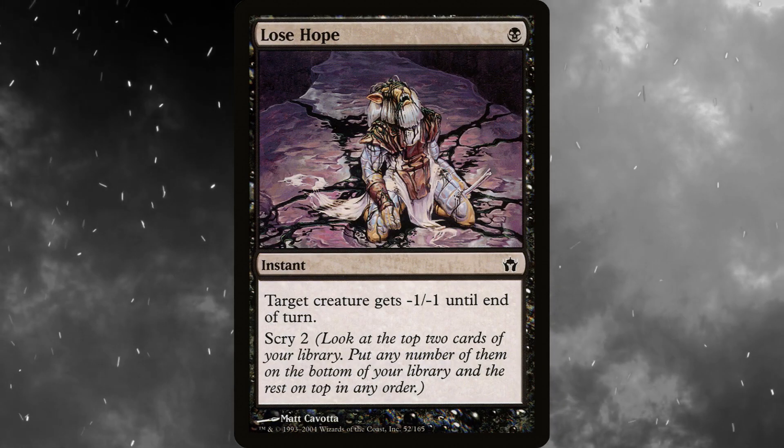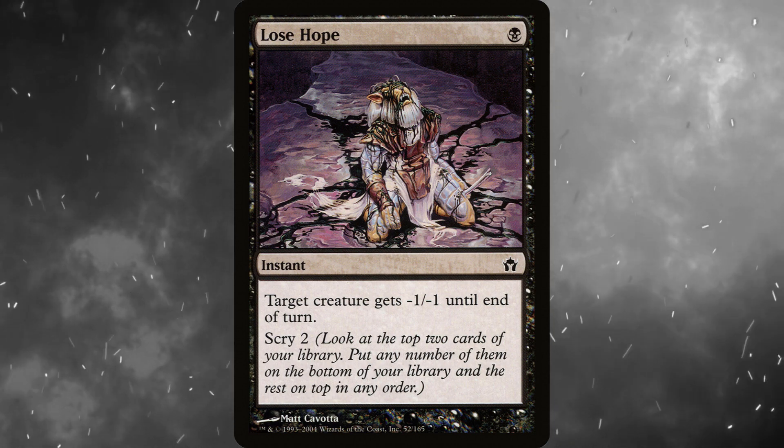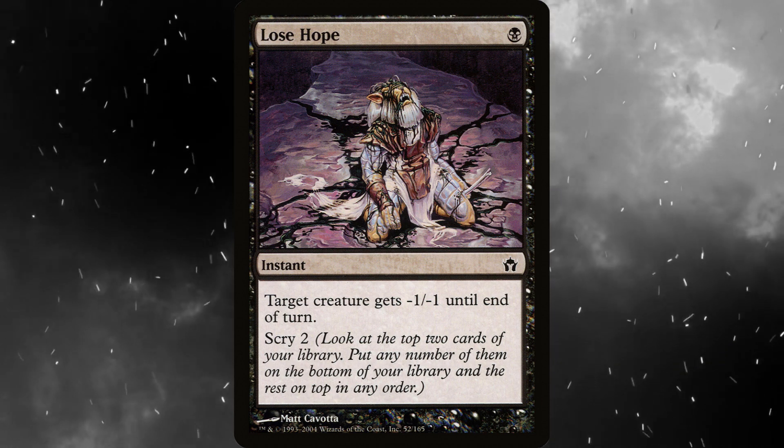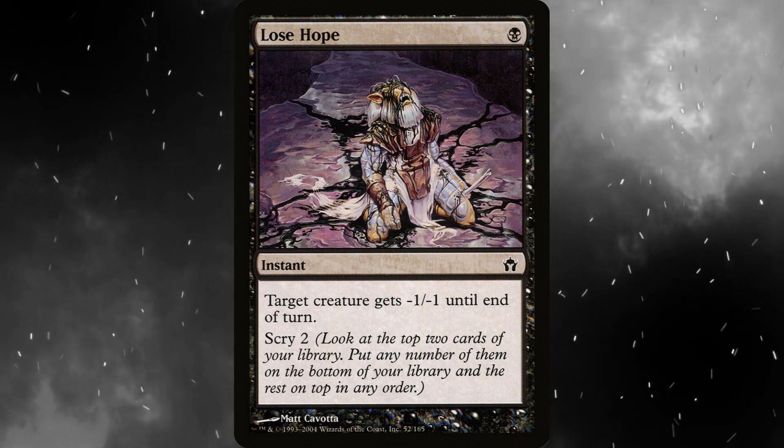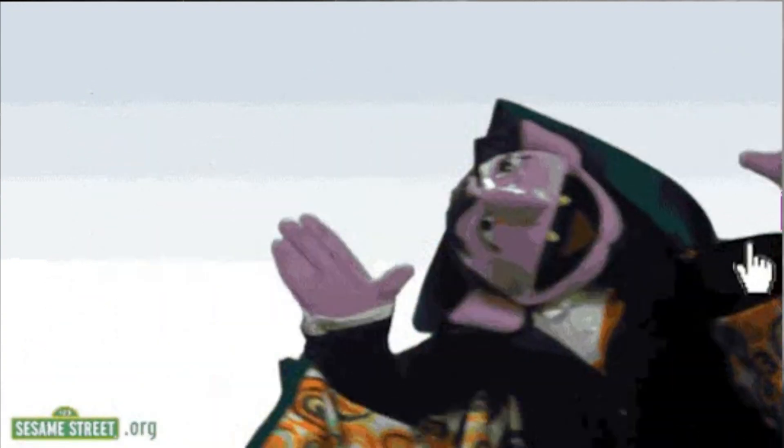Lose Hope is much worse, but is an option too. For a single black mana, instant, target creature gets minus 1, minus 1 until end of turn, then scry 2 — so you can kind of control what's on top with this. Or we could pick a signature spell that synergizes with vampires, his minus 2 ability.